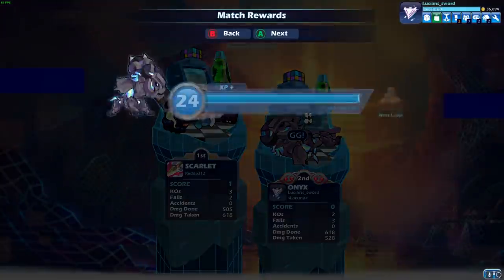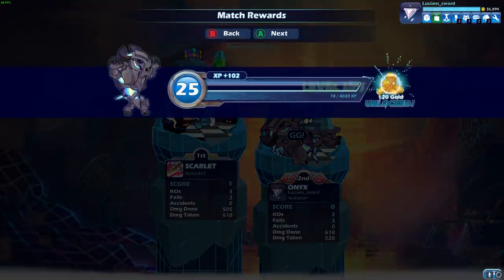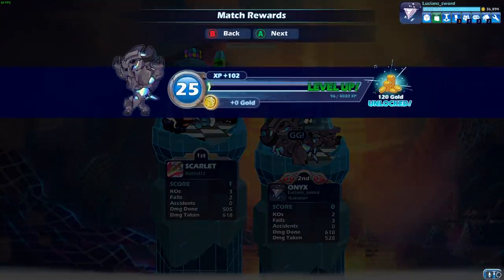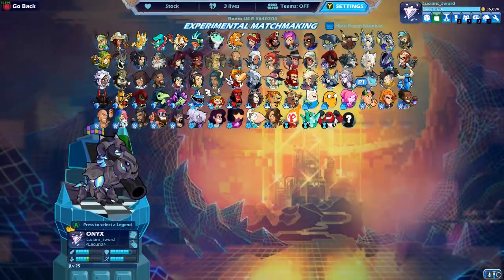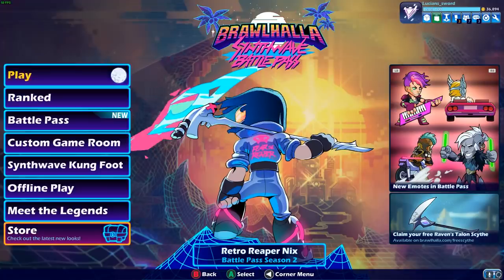Here we go. Where is it? Oh yeah, there it is — Level 25 Onix. And I have enough gold coins to go buy the black colors, so let's go see what that looks like.